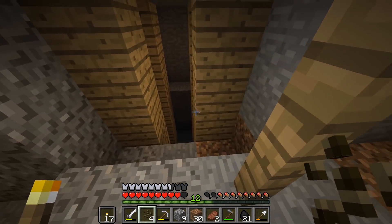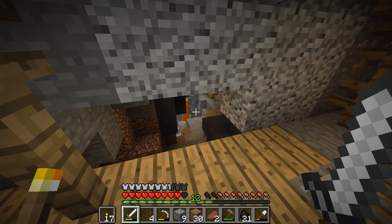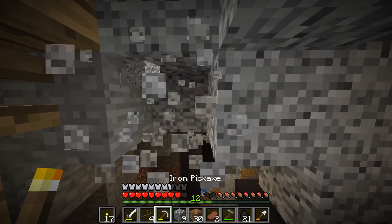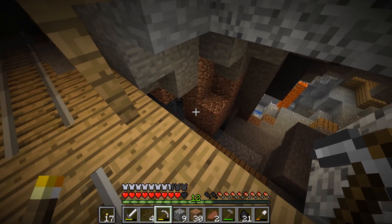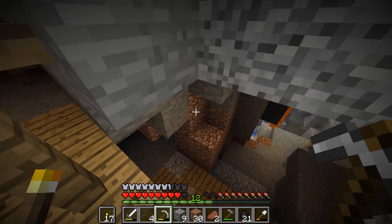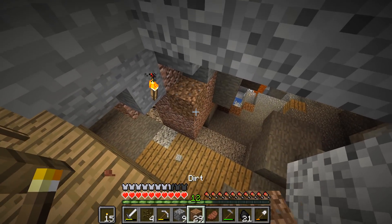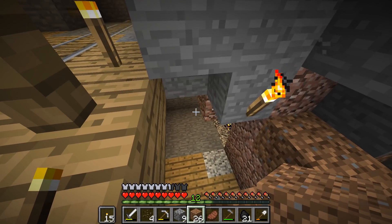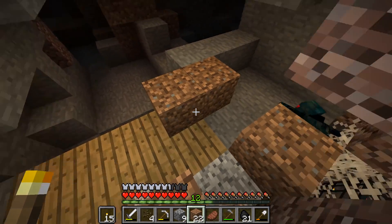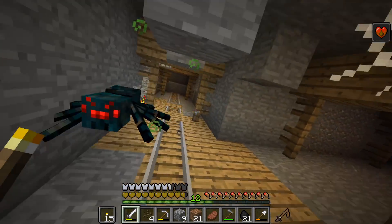I'm going to make a massive experience farm. I just can't remember where I actually am. Is that another spawner? I'm going to fully heal first. Is that a spider spawner? It's little blue ones — little blue boys. Oh, these are poisonous, aren't they? I ain't got any milk.